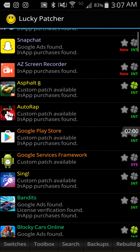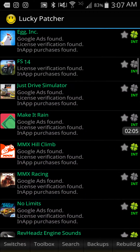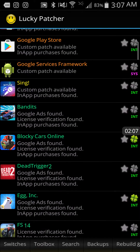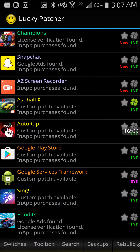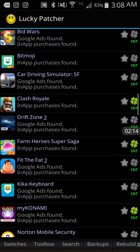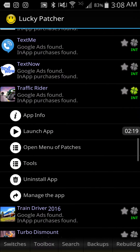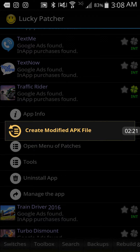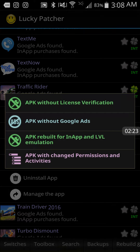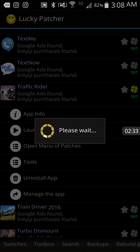So then you are going to want to come down and look through your apps. Okay, here it is. And then you are going to want to click Open Menu of Patches, then Create Modified APK, and you are going to want to go down to the one that says APK Rebuild for In-App and Level Emulation. Then you just want to click Rebuild the App.